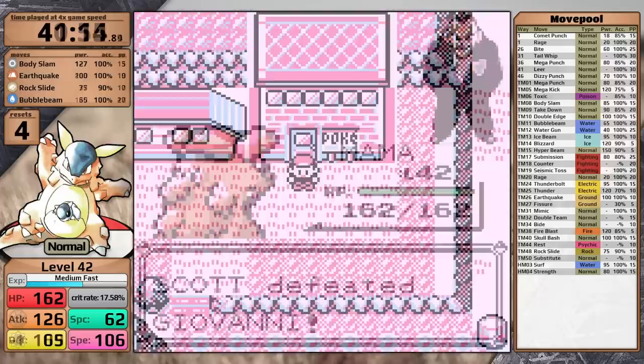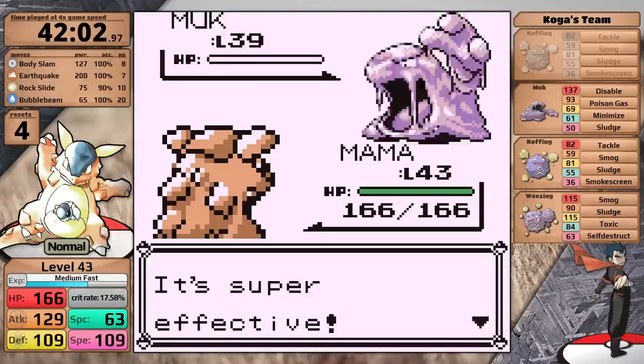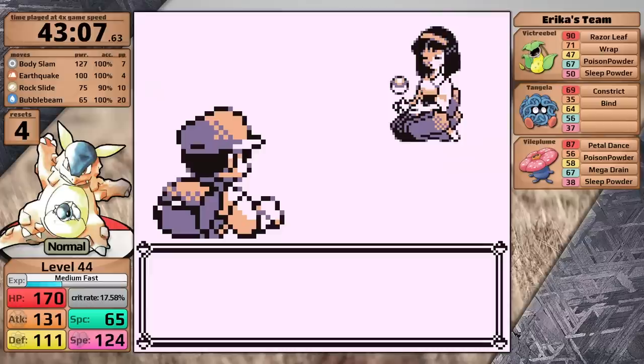With Saffron taken care of — obviously Giovanni is no problem — I head to Fuchsia City to take on Koga next. His team is quite frankly trash: two Koffing, a Muk, and a Weezing. All of these Pokemon are mono Poison types, so they take super effective damage from Earthquake. Additionally, there are no abilities in Generation 1, so they don't even have Levitate to avoid this move. All of these Pokemon are quite slow — that's usually the problem in Yellow, where you can't outspeed the Venomoth. As a result, I take a very easy victory over him, and with this badge Kangaskhan gets a 12.5% boost to its speed stat.